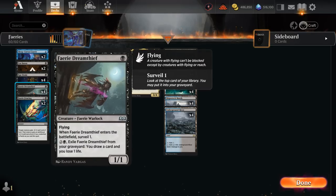We also have four copies of Fairy Dream Thief, a 1/1 flyer. When it enters we get to Surveil 1, potentially giving us a bit of card selection. For two and a black we can exile Dream Thief from our graveyard to draw a card and lose one life. So if we discard Dream Thief to another effect we can still get value from it in the graveyard, and it also gives us a cheap Fairy to enable some of our Fairy payoff cards.